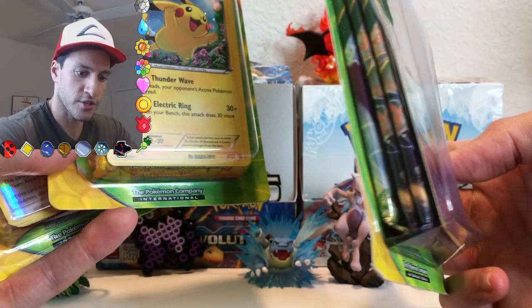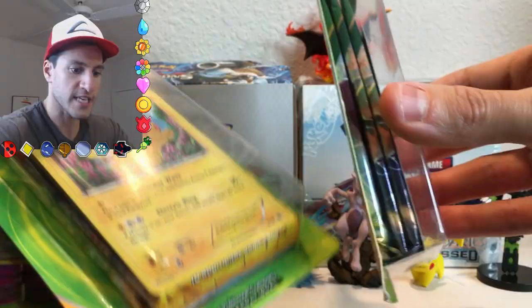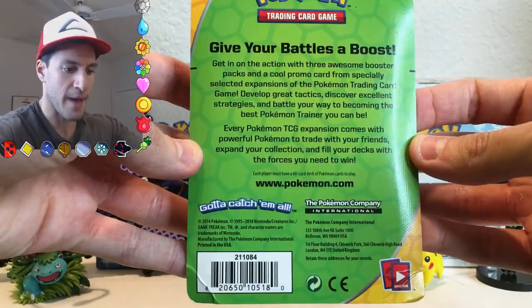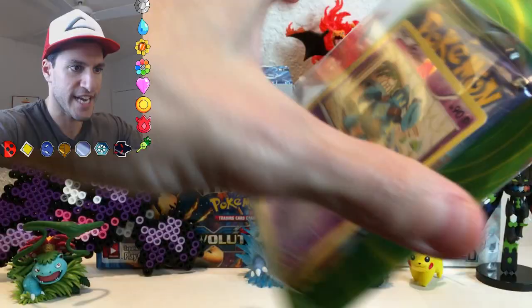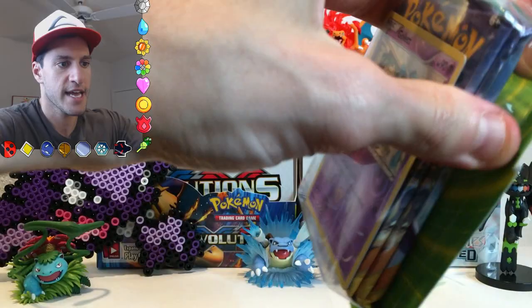First off, it looks like there are three Roaring Skies in this pack right here, Flash Fire and two other packs, and three Phantom Forces. The three Roaring Skies packs alone are awesome, so I am going to dig in. This is what the back looks like. 'Give your battles a boost. Get in on the action.' I'm going to open this right now and we're going to see from all these packs if we can get something good and if these are legit or not.